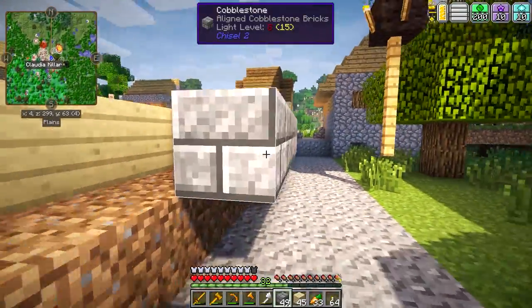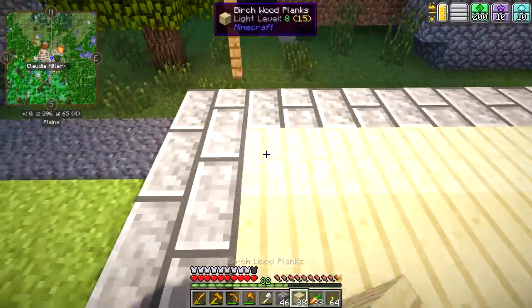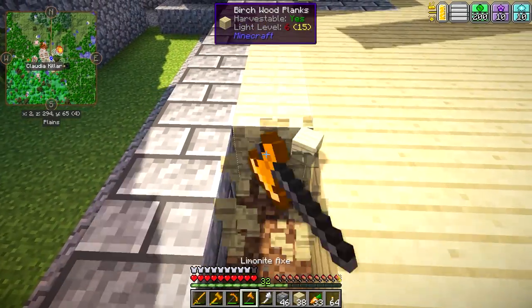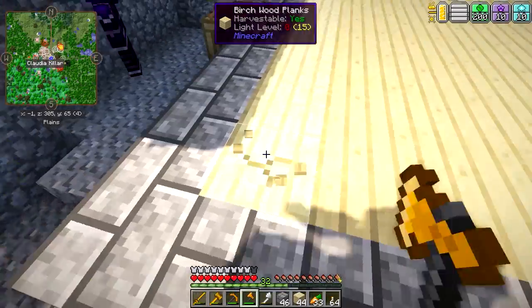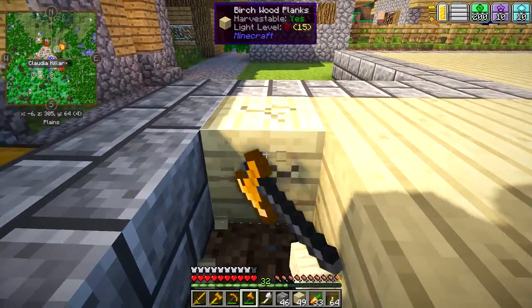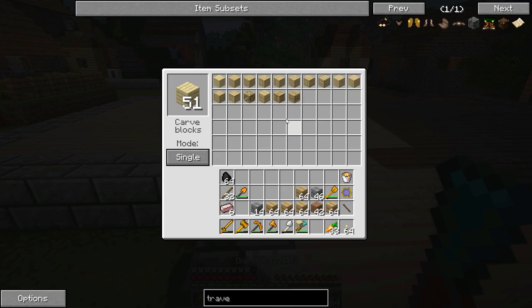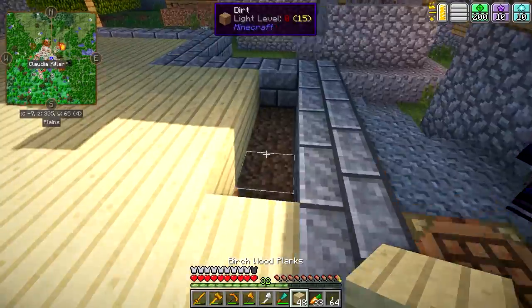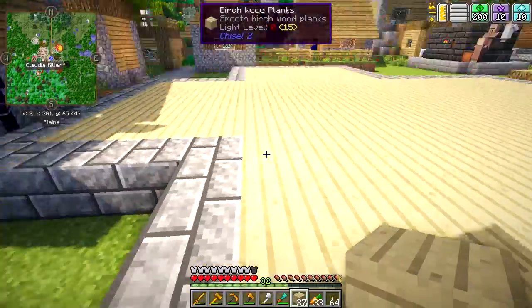Some of you have said that we want to fix up the roads — don't worry guys, that is going to happen. Wait, that's not the right birchwood planks — they are the wrong color. Alright, easy fix. We'll just take those out and re-chisel these into the ones we actually want, which are the smooth birchwood planks. I think they make a really nice floor texture — it's a perfect texture for the floor of the house.